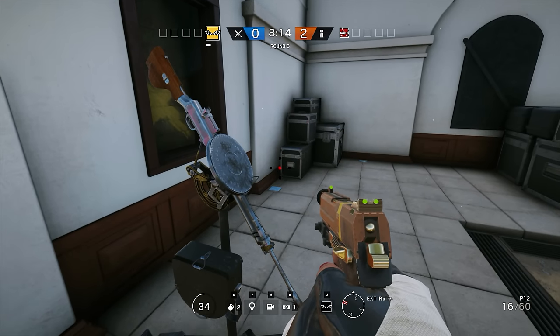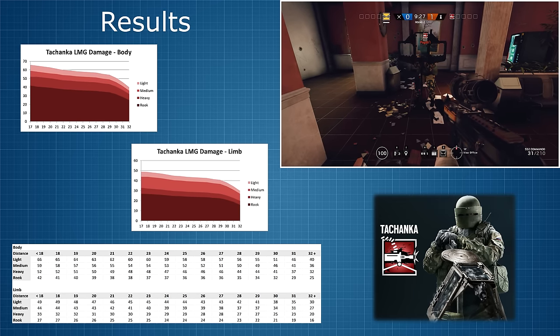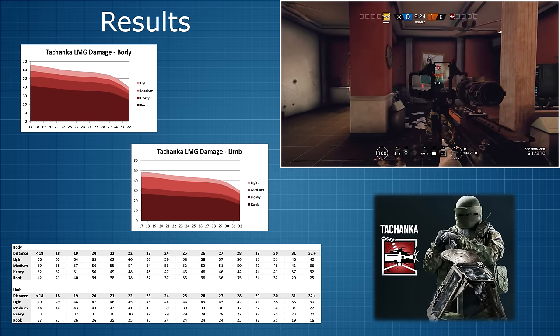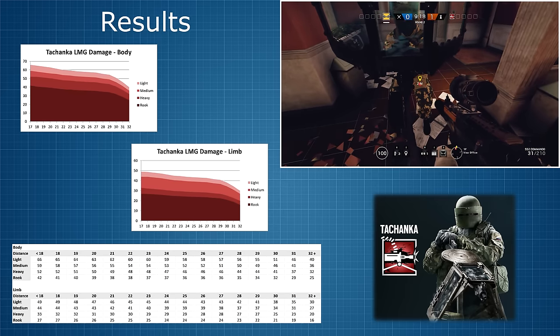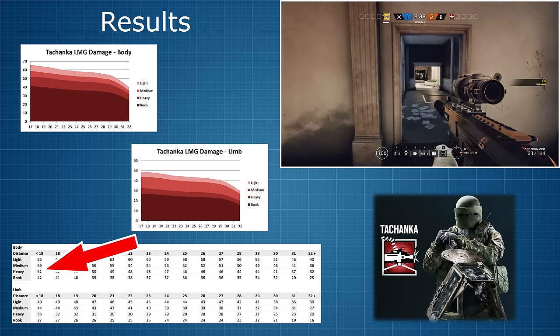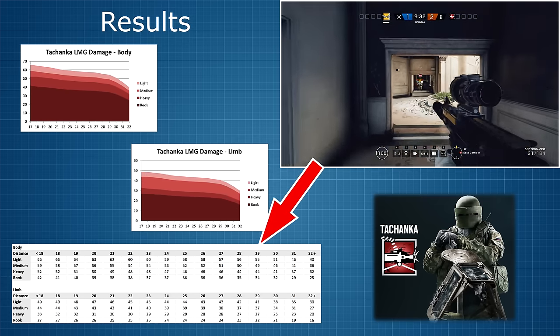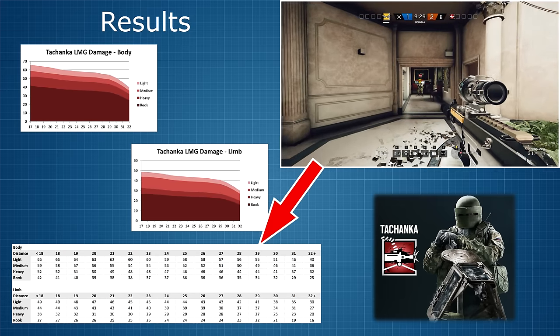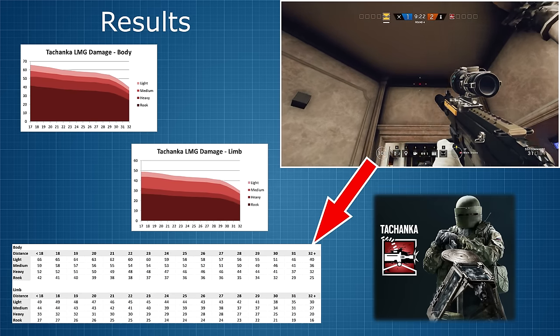But enough of all this — let's finally move on to the in-game stats. Here are the results, which were gathered by allowing myself to be shot with single bullets at various distances to various body parts. I tested the gun against all three armour types as well as Rook reinforced heavy armour. For body shots, the maximum damage done is 66 points against light armour, going down to 52 points against heavy armour. Damage drop-off is fairly gradual initially but after 29 metres, it becomes quite significant, and the gun reaches its minimum damage capability of 40 against light armour.